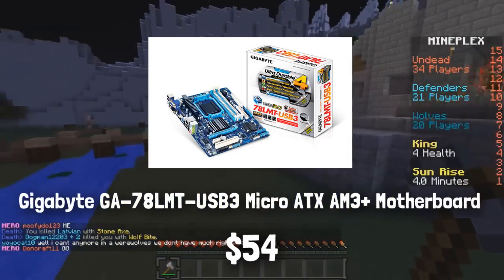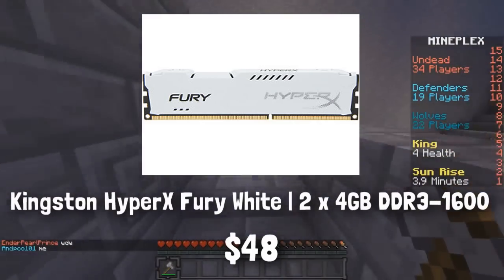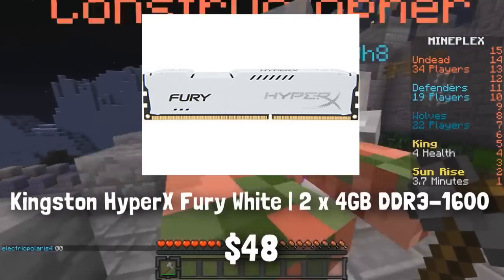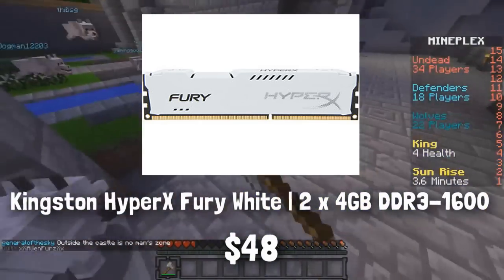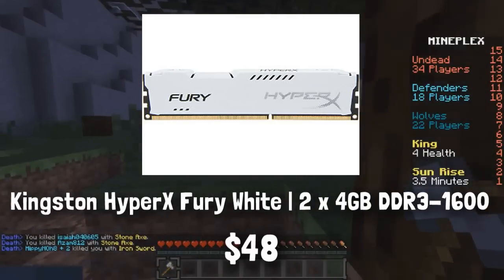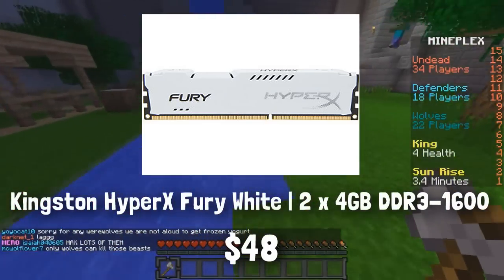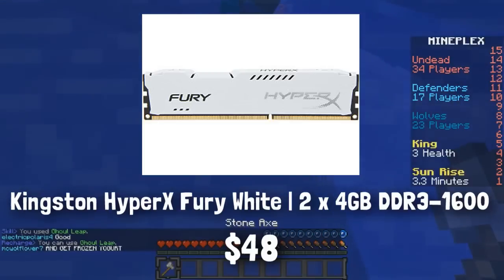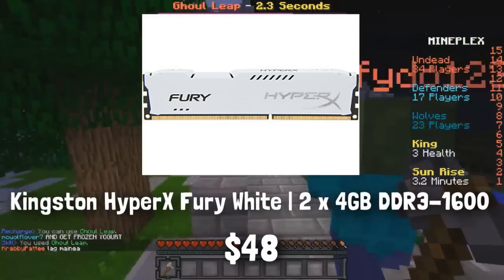For our memory, I chose the Kingston HyperX Fury White 8GB set — it is a 2x4GB kit. It is DDR3, which is perfectly fine for a budget build; you don't need DDR4. At 1600MHz, these exact specs are the sweet spot for most gaming builds, from a $400 to an $800 gaming PC. 8GB is just perfect. If you're going to do a ton of rendering, video editing, After Effects, or Photoshop as a job, you might want to go with 16GB. But I recommend getting 8GB and spending the saved cash on a better graphics card, which is smart if you're building a gaming PC. It's only about $50 to $60 — as cheap as you can get.